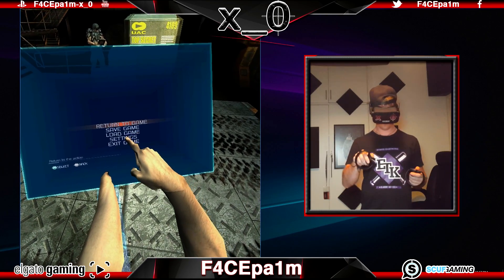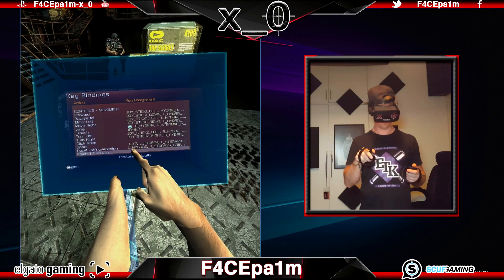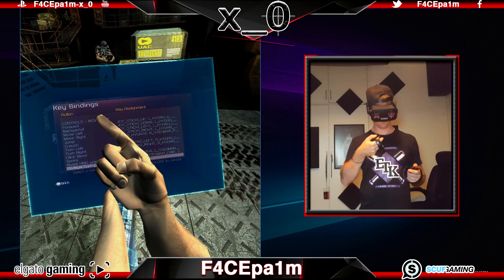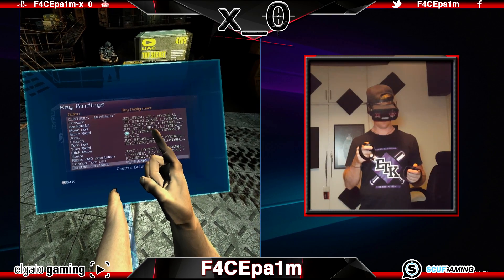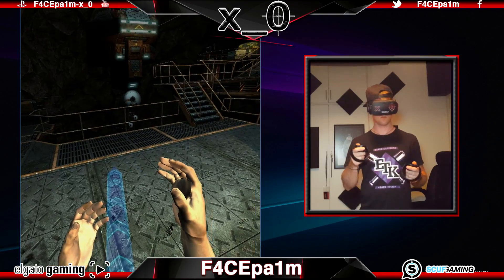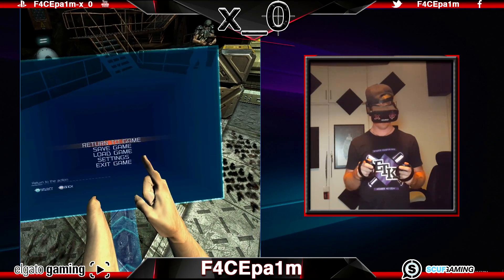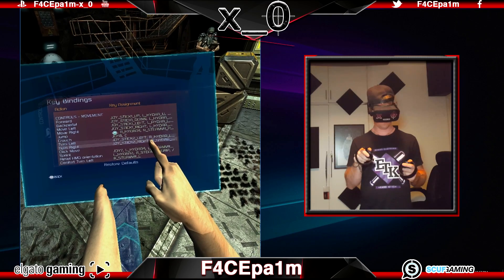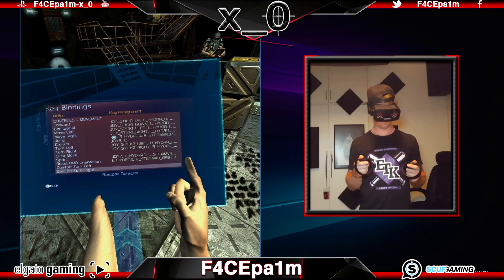To enable snap turning, go to settings, controls, key bindings, and then go down to comfort turn left. Then either reach out and touch this option, or press the trigger on the right touch controller. It will then ask you to pick which button you want mapped to this function. Press left on the analog stick on the right touch controller. Do the same for comfort turn right, but this time press right on the analog stick. Now back out of that menu using the B button on the right touch controller, and you'll notice that when you use the right analog stick to look left and right, it will now have snap turning enabled. To disable this, go back into the key bindings menu, go back down to comfort turn left, select it, then when it asks you to bind the key again, press the key that is already listed — left on the right analog stick — and it will remove this key binding, resetting it back to how it was before. All the key bindings work in the same manner.